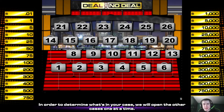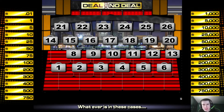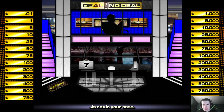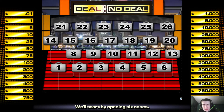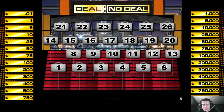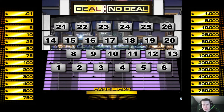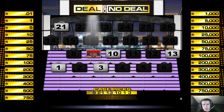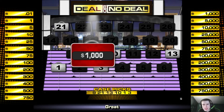I'm gonna start by picking 6 cases all at once — this is speed mode. We'll open 6 cases right now: 9, 21, 13, 10, 1, and 3. Case 9 open — $1,000, okay, that's good.